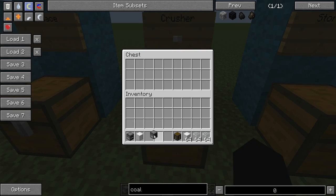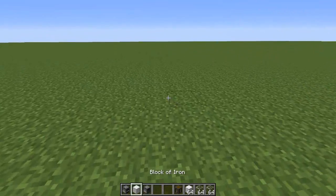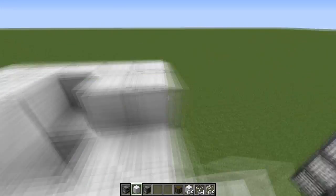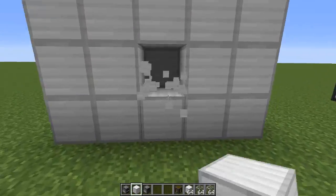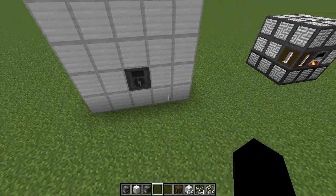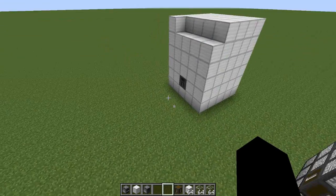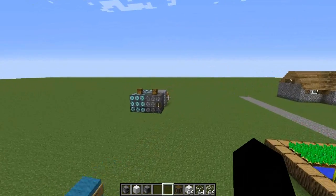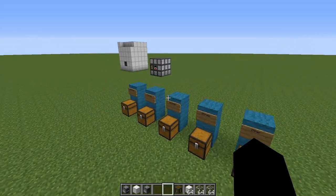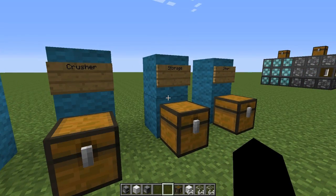The crusher works in exactly the same way, except maybe I want to build it in a 5x5 pattern. Depending on the size and material it's built from, it depends how fast it will go - there is an equation to figure it out but I'm not going to show you that, because that's boring. The crusher crushes things down and duplicates them, simple as - like a pulverizer or similar things.